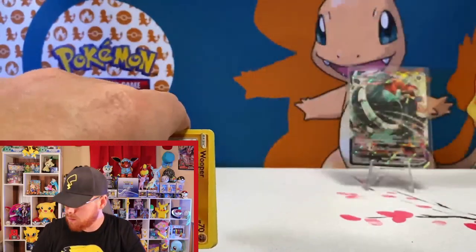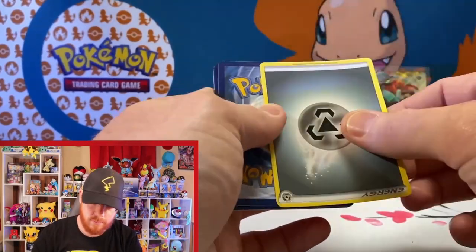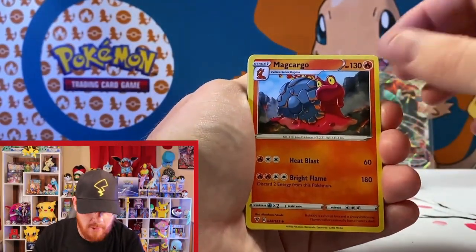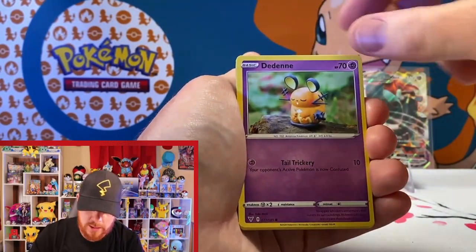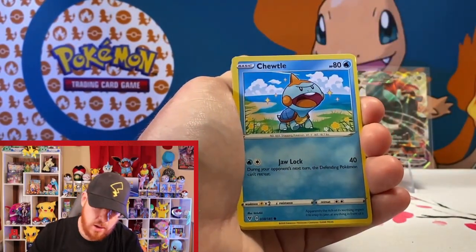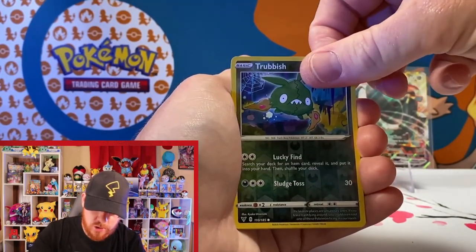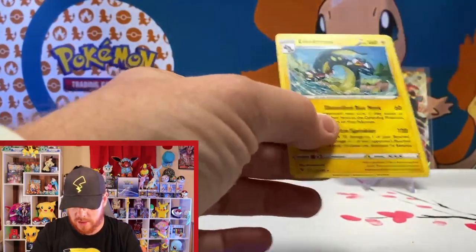Going one, two, three — fire this time, then metal again. Right into a Magcargo, League Staff, Krokorok, Wooper. I'm a huge fan of that claymation art style — love it. Troodle, that ambiance with the shininess. Riolu, Trubbish, and our rare is Electross — a non-holo rare.